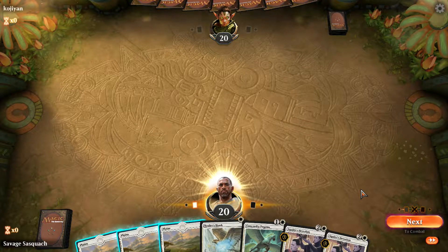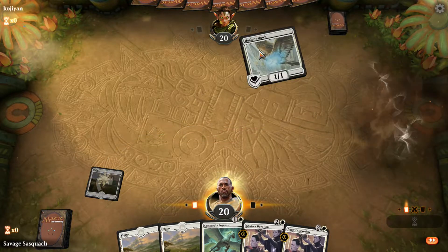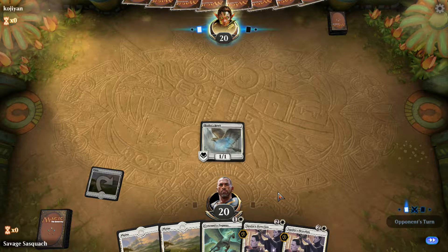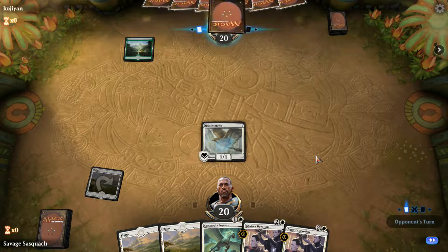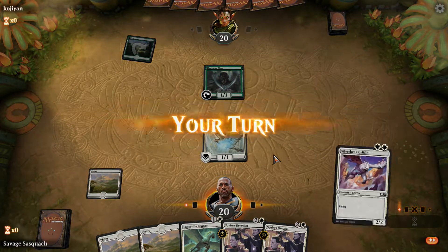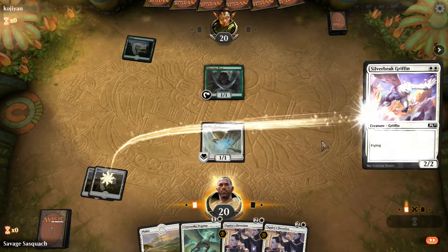The reason I took that one extra Pegasus Courser as my last creature was because it could give the token flying if it comes in, and that might be relevant for pushing through a little bit of extra damage. We've got green, so it's not a Petitioners deck — it's a ramp deck. If it's mono-green they rarely play stuff to stop flyers, so let's get this guy out there and get extra damage in.